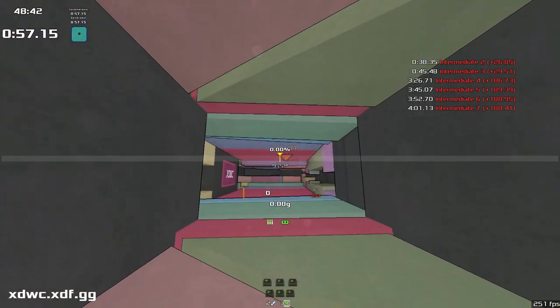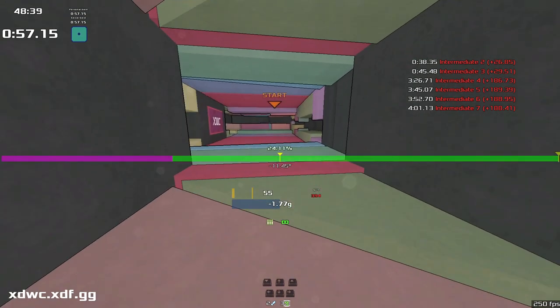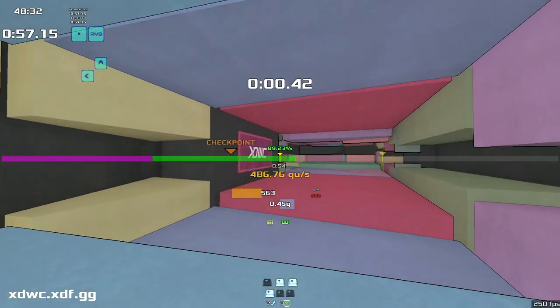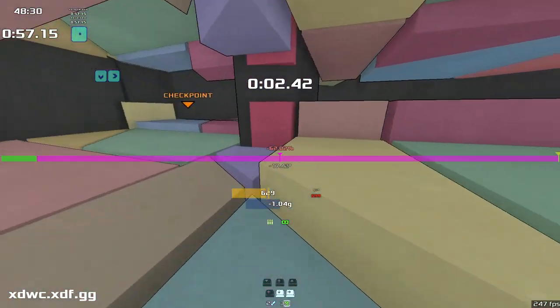If you don't know how to strafe, there's a guide in the description. If you do know how to strafe but you don't know how to double jump, that is going to be very important. Linked in the description is the guide — skip ahead to the double jumps and ramps section because you're going to need to be able to double jump.